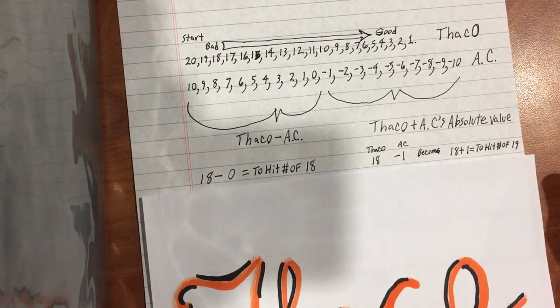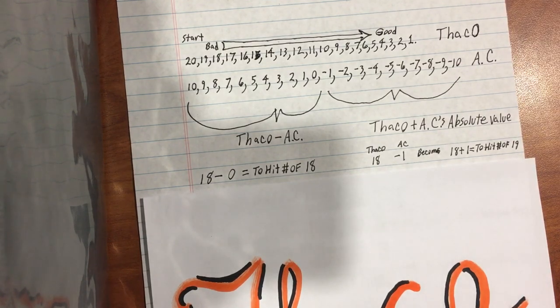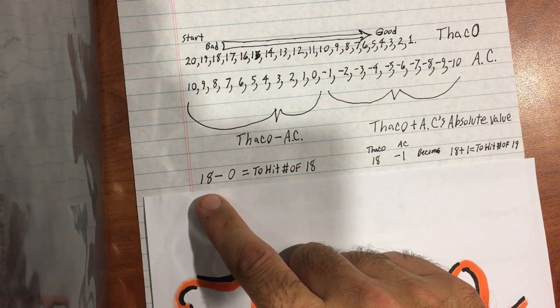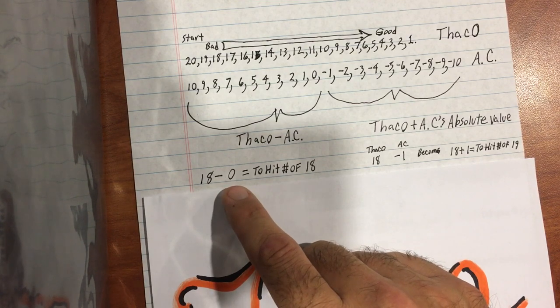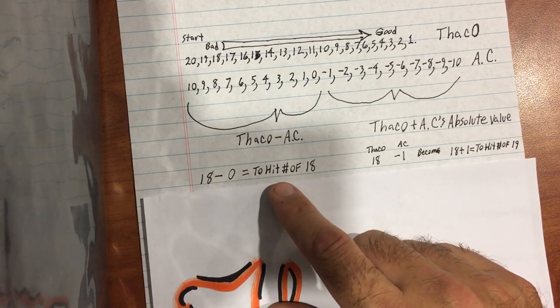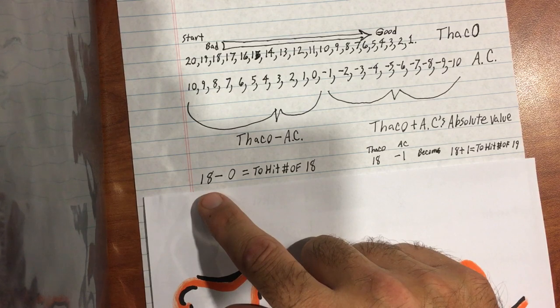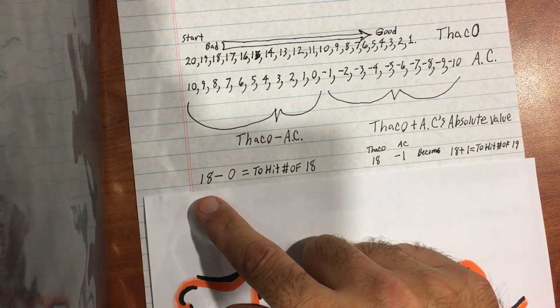Over here with a positive Armor Class: since THACO stands for 'To Hit Armor Class of Zero,' I figured I would use zero as an example. A second or third level fighter with an 18 THACO goes up against someone wearing full plate mail, which is a zero Armor Class. That means the hit number you have to roll — equal or above on a d20 — is 18. So basically, if you're going up against someone with a zero Armor Class, your THACO is what you've got to roll or better to hit them.